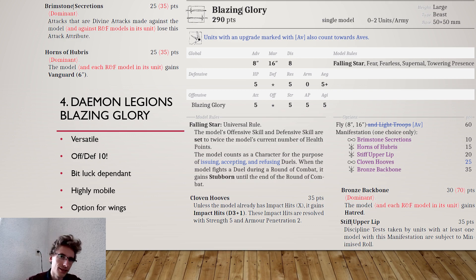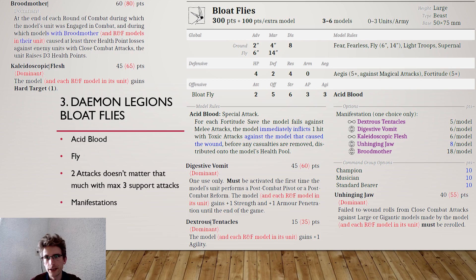Number 3 is the Demon Legion Bloatflies. I value these higher than the previous two because they're better at dealing with armor. They have 2 attacks at Offensive 5, which is really decent, Strength 6 — also really decent — and AP 3. Agility 3 is just average, but they can get Dexterous Tentacles for plus 1 Agility, getting to that sweet Agility 4 spot. With a bigger unit it doesn't matter that they only have 2 attacks, since you have a max of 3 support attacks anyway. In a unit of 6, you'd miss 6 attacks but still have 12 attacks at Offensive 5.